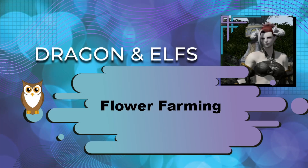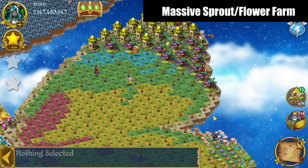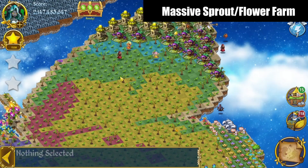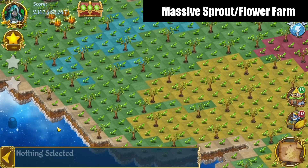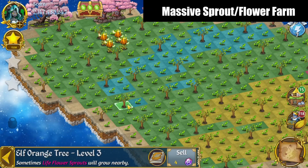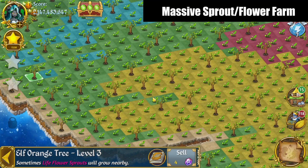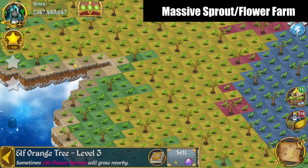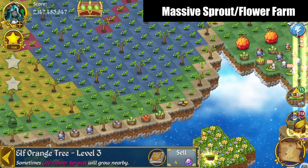Hi, it's Sikira. In this video I'm going to show you how I'm flower farming in Dragon and Elves. Most of my camp is now set up with this grid of level three elf orange trees, with a few spaces in between — generally two spaces and then another tree — and just spread out all over. As you can see, my camp is quite filled just at the moment.